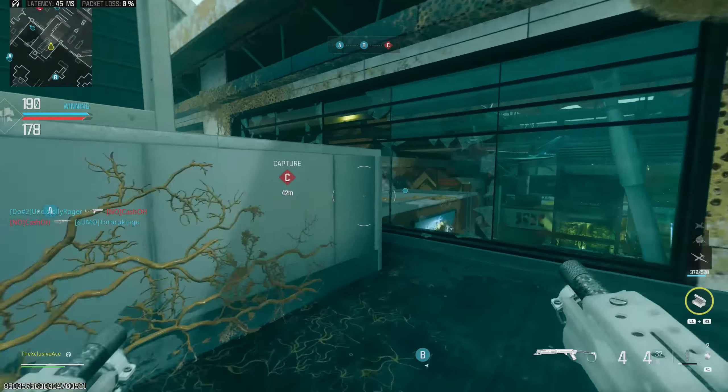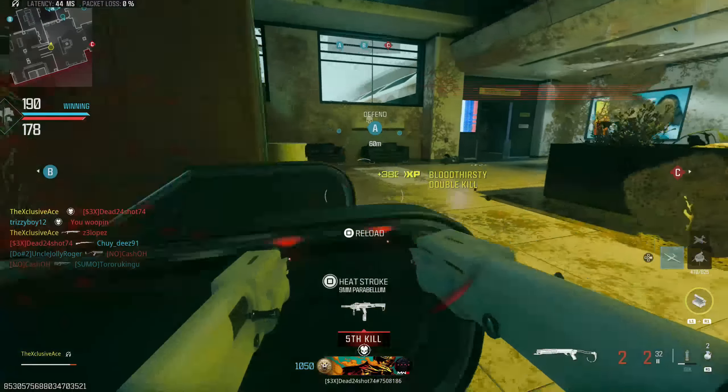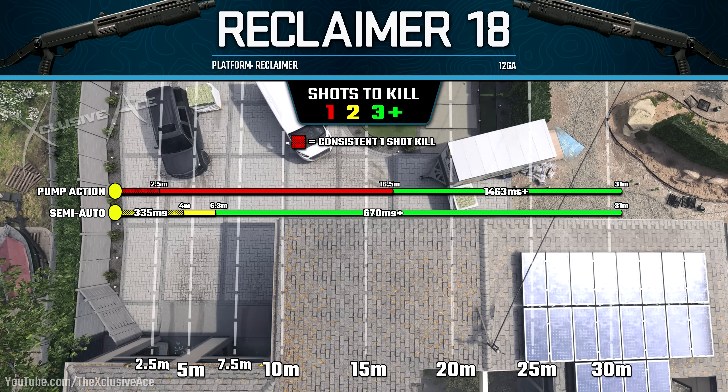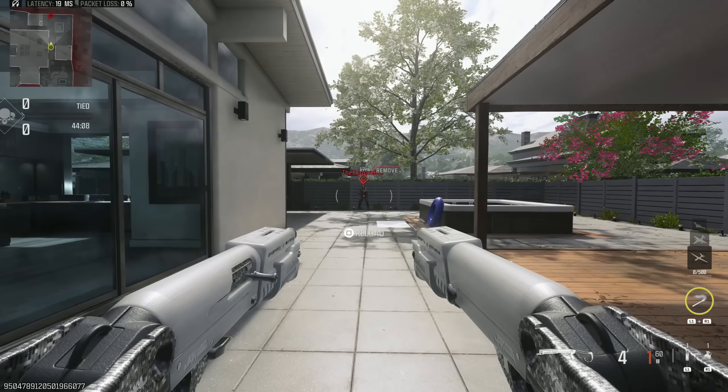Now let's get into our damage ranges and one-shot or two-shot kill potential. In pump action and semi-auto with the base Reclaimer 18, you can see we have a very impressive one-shot kill potential — not super consistent, but possible up to 16.5 meters. With the Jack Devastators kit, even using the attachments that improve hip fire spread as much as possible, our maximum hit potential is just 17.5 meters — pretty much half of the hip potential without the akimbo kit.